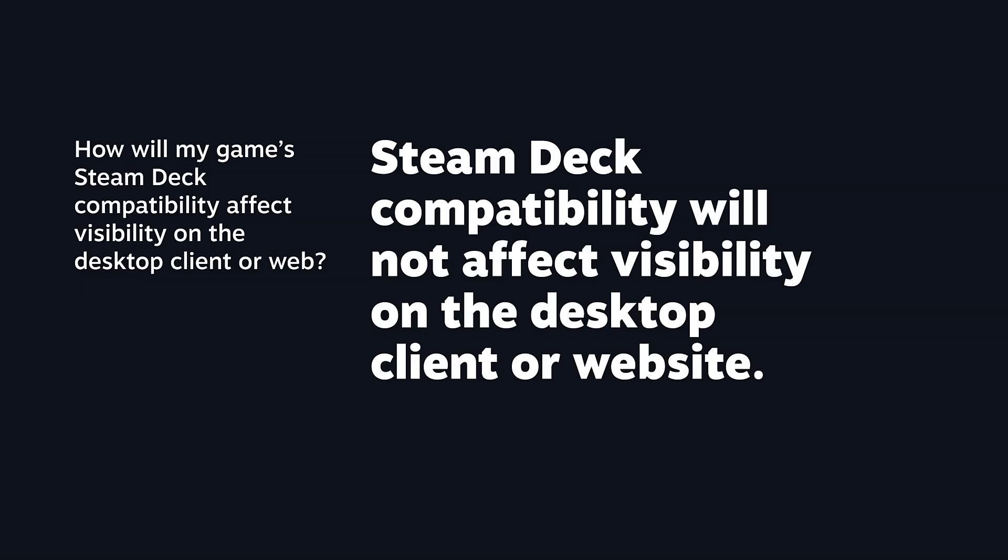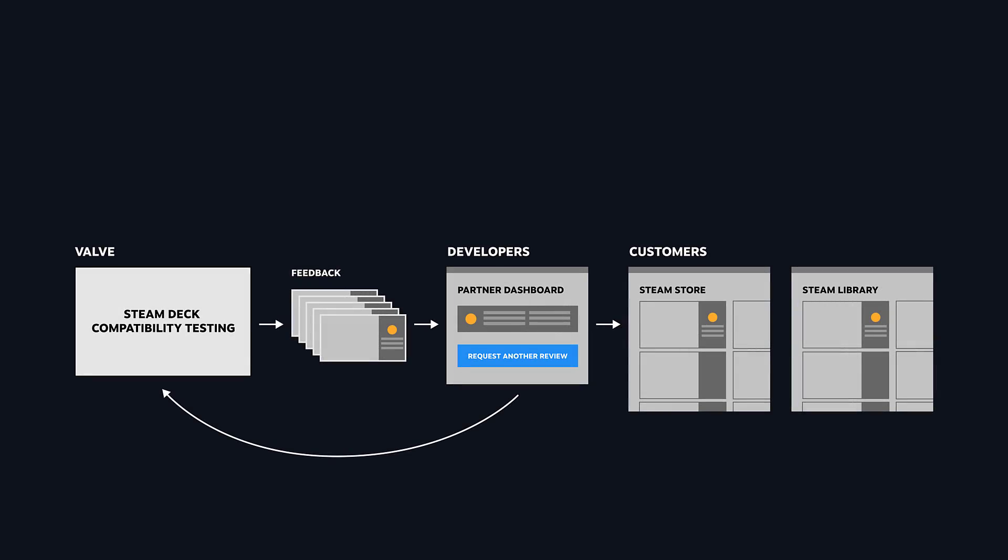As a recap, here's an overview of the whole process. Our goal is to make it easy for Steam customers to know what to expect when they're shopping for and playing games on Deck. It all starts with submitting your game to the Steam Deck compatibility review. After the review, you'll receive detailed point-by-point feedback along with a compatibility rating. If you decide you'd like to fix an issue, you can do that anytime, but it's not required — that's always up to you. If you do, you can request another review. Steam customers will be able to tell at a glance what each game's Steam Deck compatibility rating is by looking for icons when browsing their library or the store.